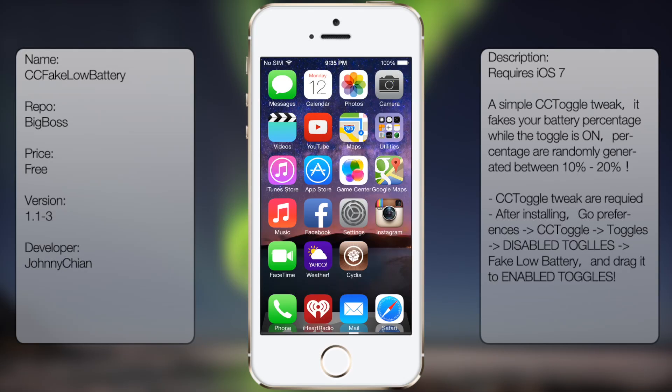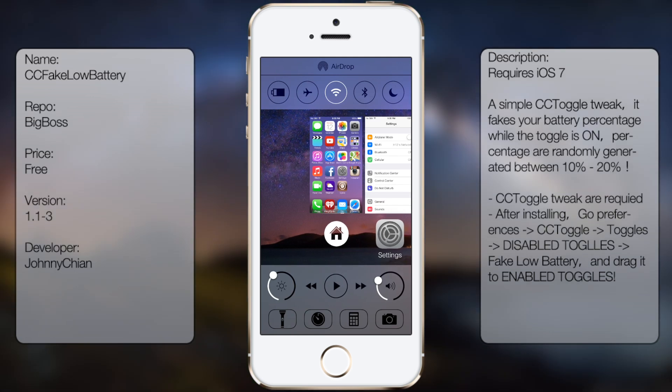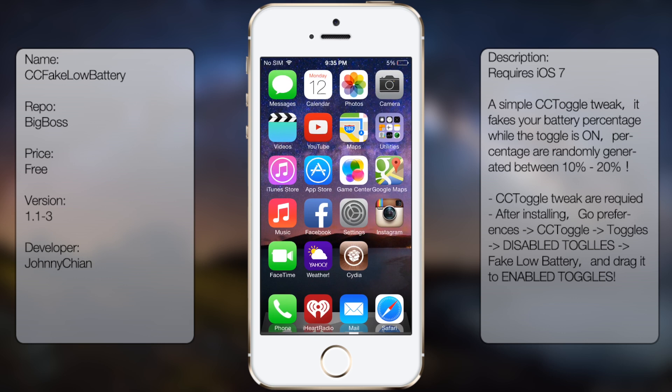In this video I'll be talking about CC Fake Low Battery. It's a small tweaking tweak that allows you to display a fake low battery. By using a toggle on your Command Center you can simply toggle it on and it will display a very low battery level.